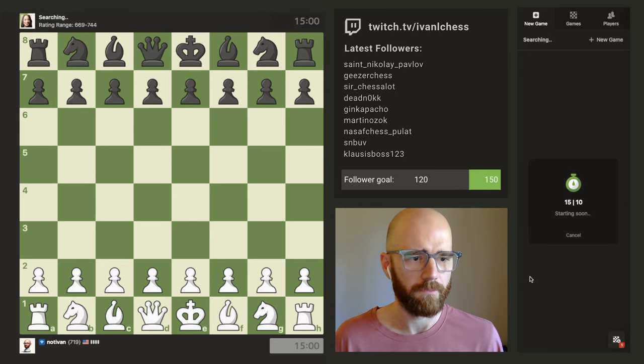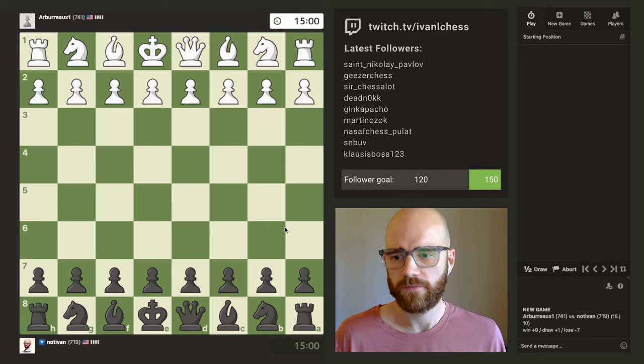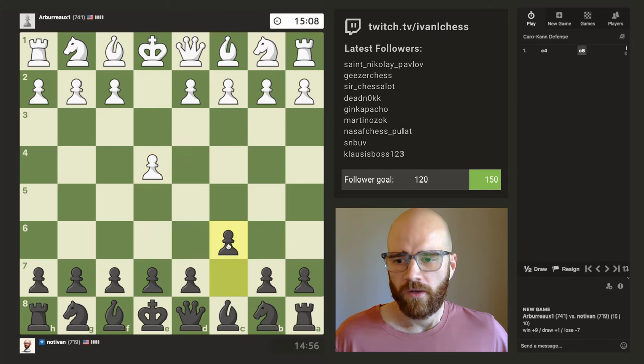Chess friends, hello, welcome back to the grind. Another day of chess — let's see how we can do. Playing a slightly higher rated opponent today. So you guys were telling me that a possible response to E4 as black is C6 D5, so I'm going to experiment with that today. Let's see how it goes.